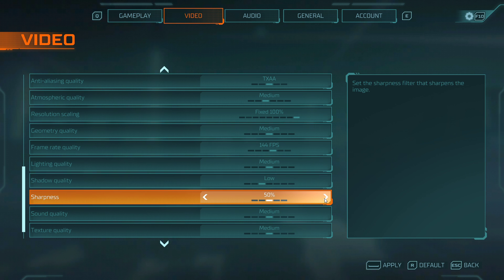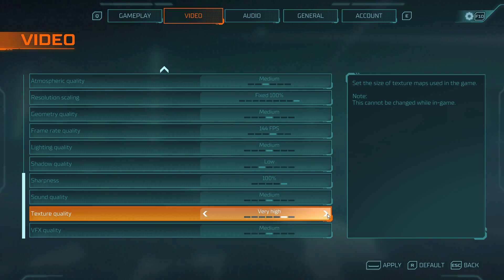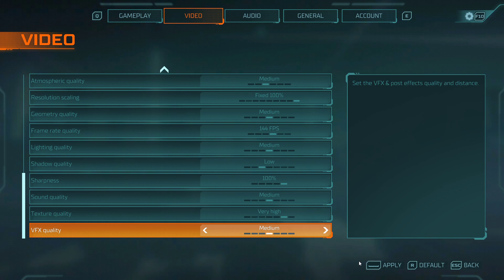Lastly, lower the shadow quality, and increase sharpness if your CPU is not bottlenecking your performance, as well as the texture quality.